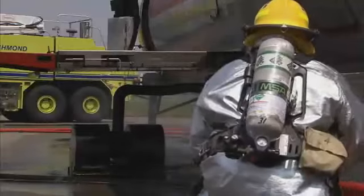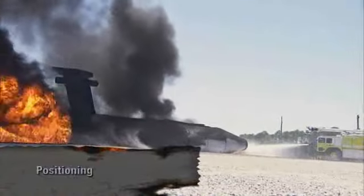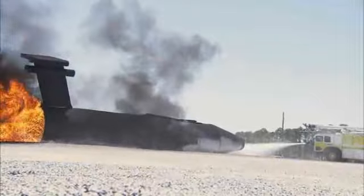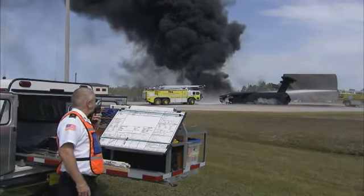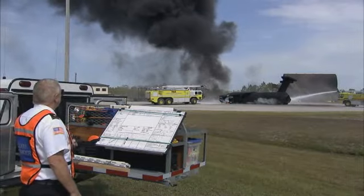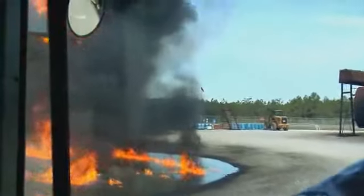If an exterior incident is controlled, signal to pilots to avoid unnecessary evacuation. Most ARF guidelines recommend positioning off the nose or tail of the aircraft, whichever is upwind. If there are at least two apparatus, each takes a side of the aircraft, positioning to the side of the nose or tail. Wreckage, terrain, evacuating survivors, and wind all affect proper apparatus position.